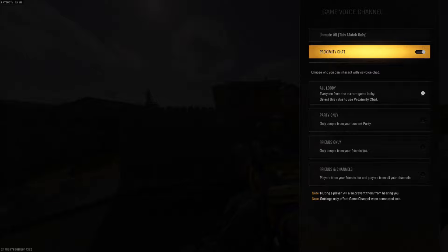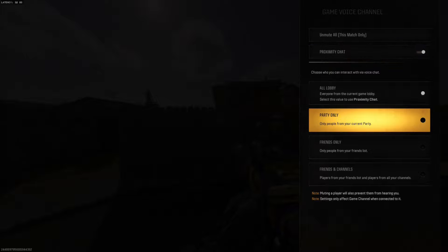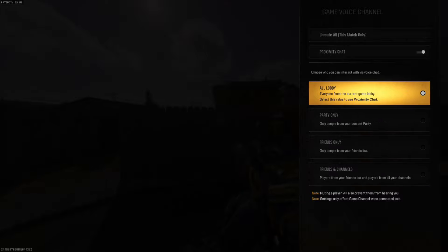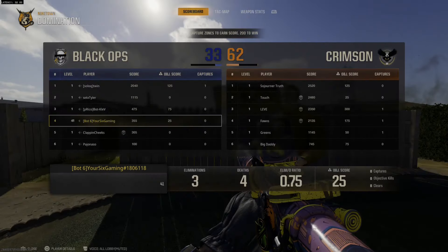You got proximity chat, or you have party privacy settings right here, so if you only want to hear your friends in your party, go to Party Only or Friends Only or Friends in Channel. So if you want to hear people speak in the lobby, make sure it's set to All Lobby right there.